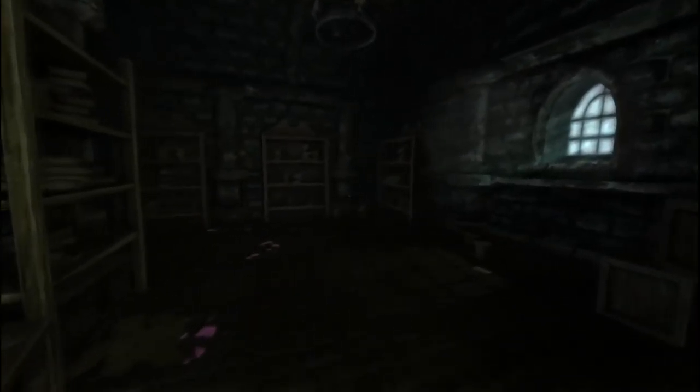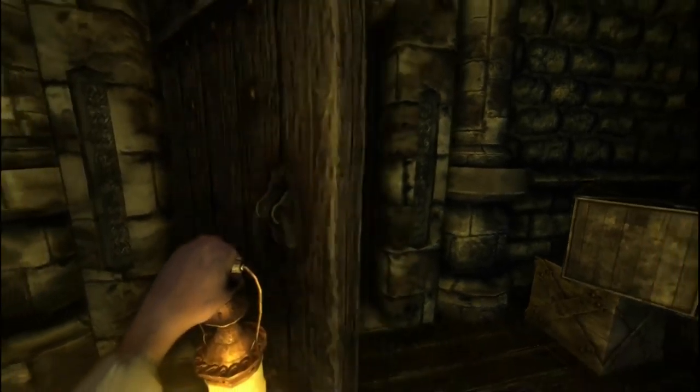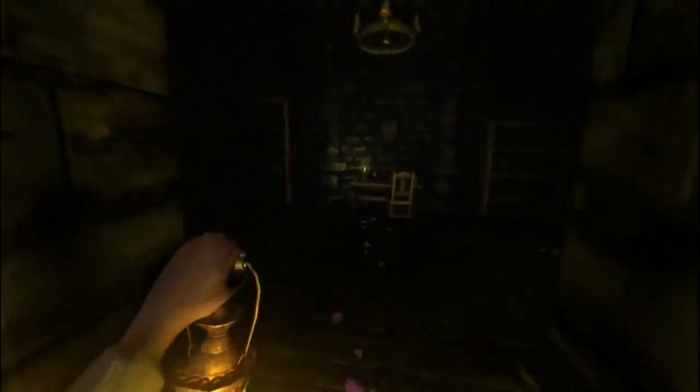A little stove and everything — can't be too bad, right? Oh, a literal broom closet. Tinderbox. Is that the only thing in this room? Can I break boxes? Nope, just throw them. Oh yeah, this ain't creepy. Hang in the wine cellar at least.